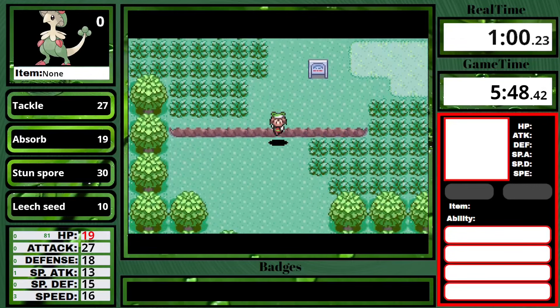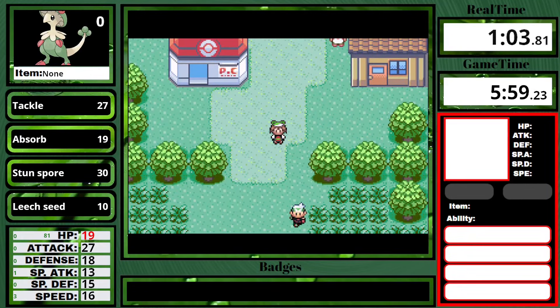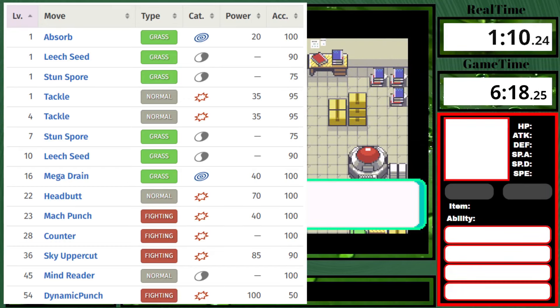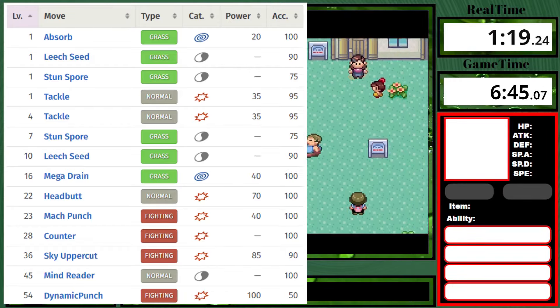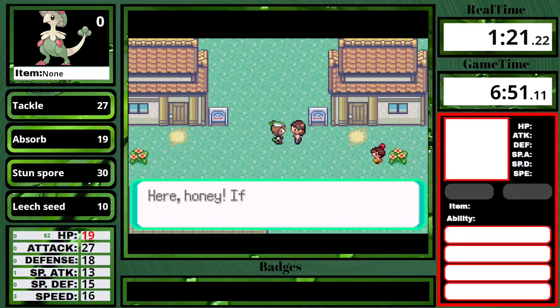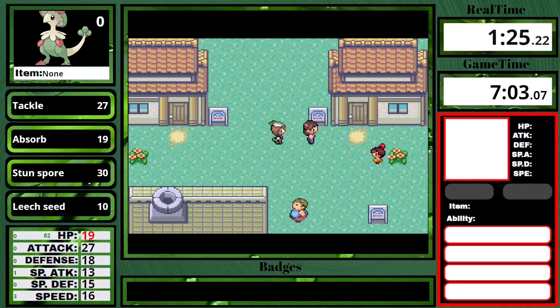If you take a look at our starting moveset on the left hand side, we start with Tackle, Absorb, Stun Spore, and Leech Seed. Throughout level up, at level 16 we get Mega Drain, which is only 40 base power, and then we can get Headbutt, Mach Punch, Counter, Sky Uppercut, Mind Reader, and Dynamic Punch. Unfortunately, we're not Chuck from Gen 2, so Dynamic Punch is only 50% accurate.